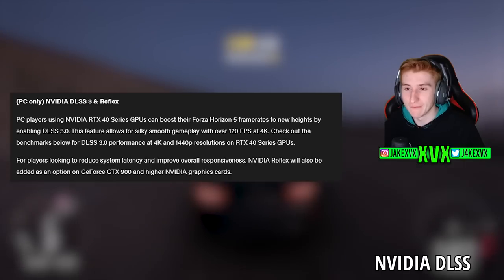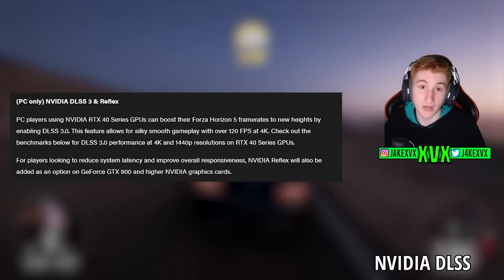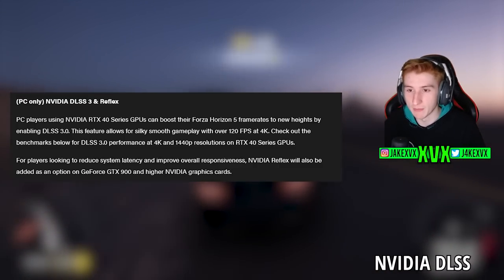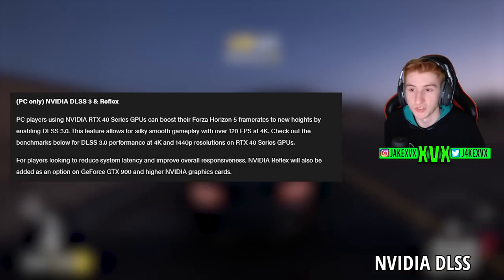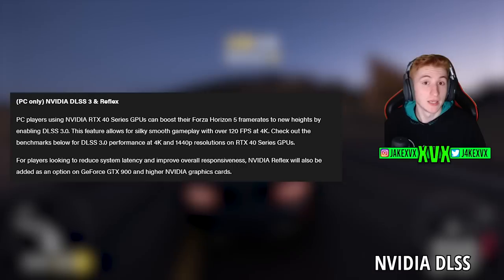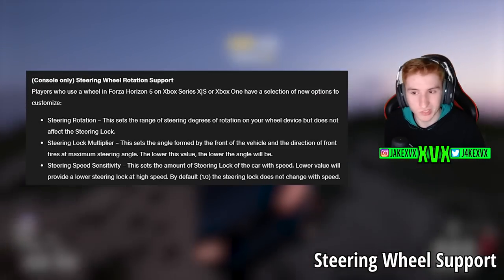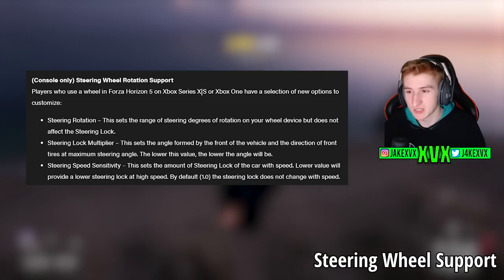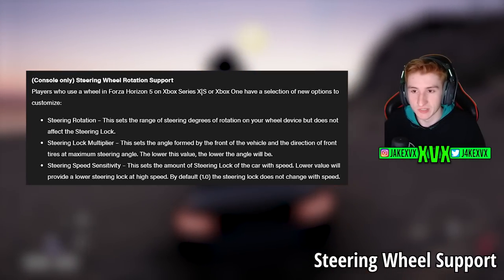We have a new NVIDIA DLSS 3 and Reflex feature. If you have an RTX 40 series GPU, you can boost your frame rates by enabling certain features — you can see the information on screen, and you'll know if it's relevant to you. There are also new steering wheel rotation support options. I've never really been a fan of using a wheel on Horizon games — it's never felt quite right for me — but if you are, there are a bunch of new options there.